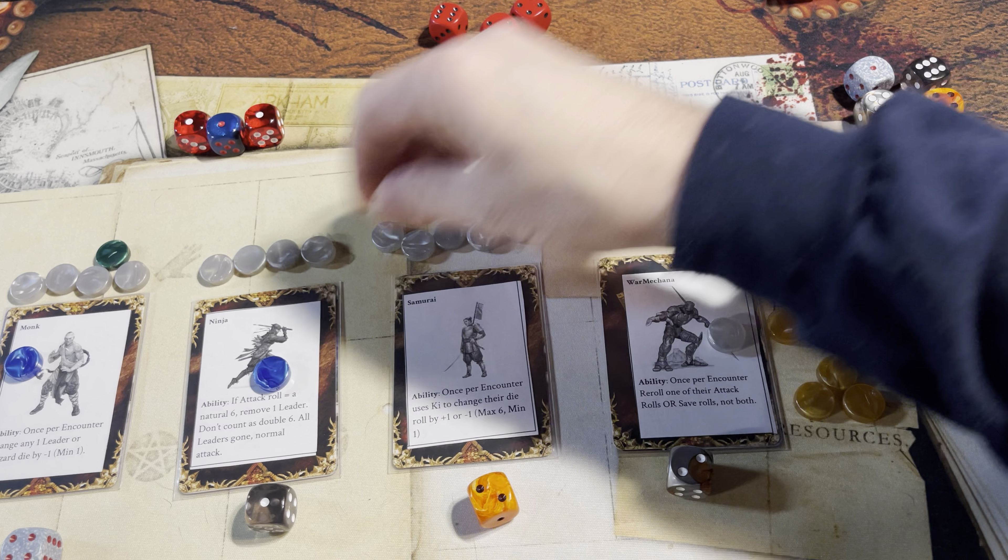Encounter roll against the remaining minions — six defeats a six, three defeats a three. They also have to back up on the doubles. Let's see if anybody gets a magic item — yes, the ninja receives a potion. He's going to give it to the war Makana.